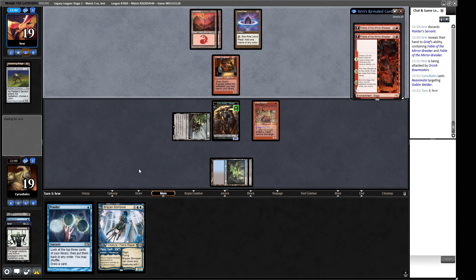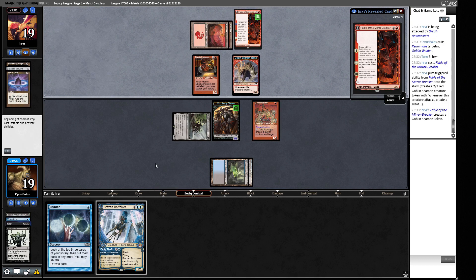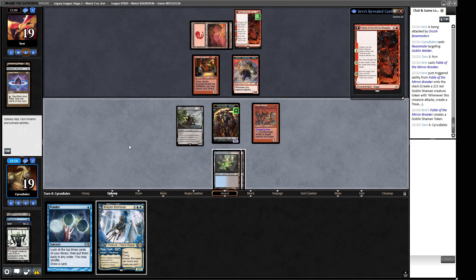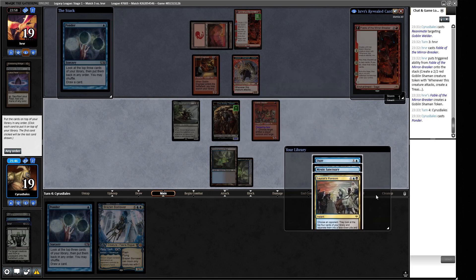We bounce the Fable back to their hand and they get another 2/2, but they'll just do the Reflection stuff again soon. Both Shaman tokens are coming in. We can use Troll to get Mystic Sanctuary but we don't have any good options to put back. We count up the damage: seven 2/2 tokens, plus additional creatures - that's twenty damage. We give a lot and our opponent should have this. Painter indeed - Null Rod is handy here. Plague Engineer does decent work. Surgical Extraction is nice. Hydroblasts are good.